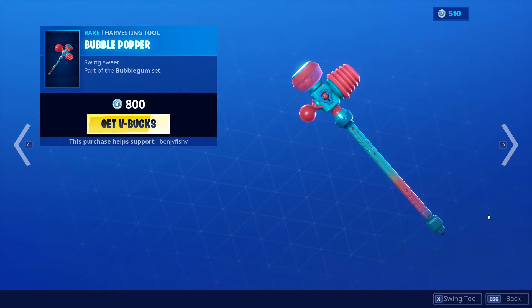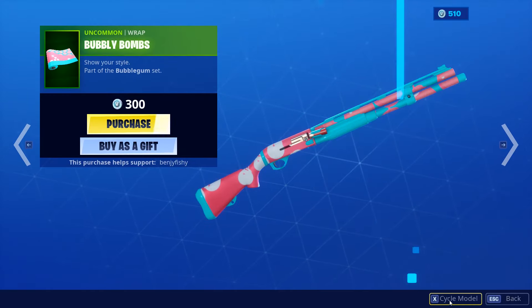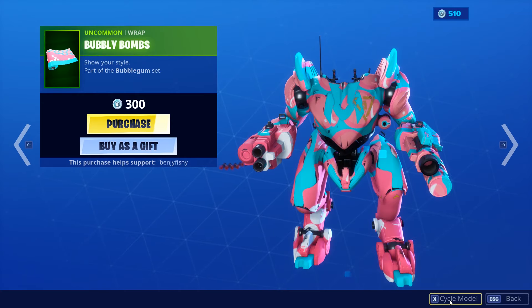Bubble Popper — decent pickaxe, not the greatest, but pretty cool. And Bubbly Bombs, pretty fire wrap. Looks pretty nice. It's really cool.